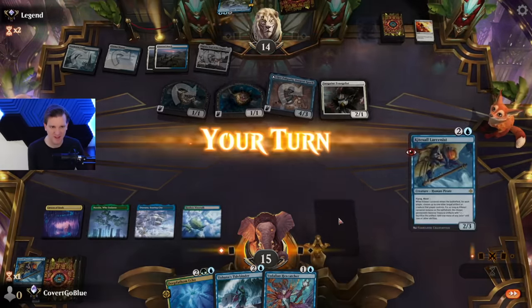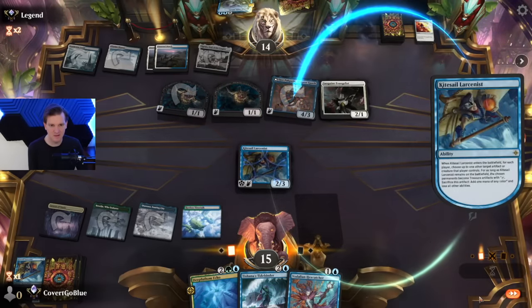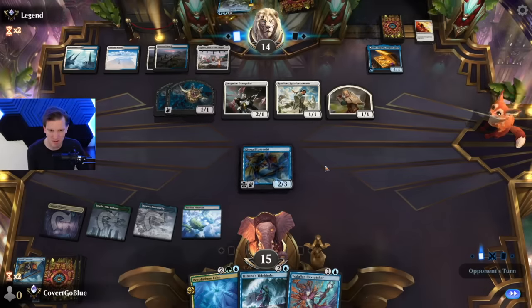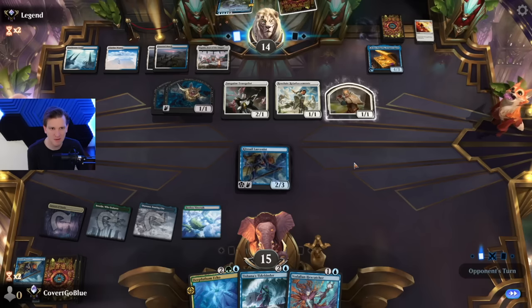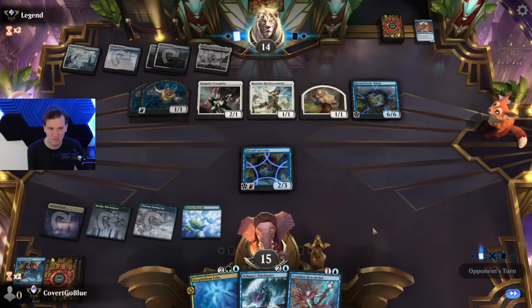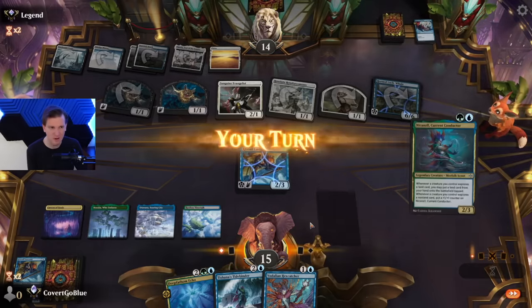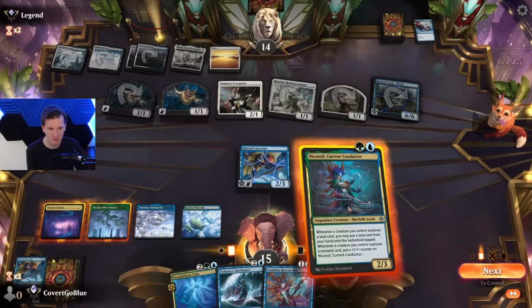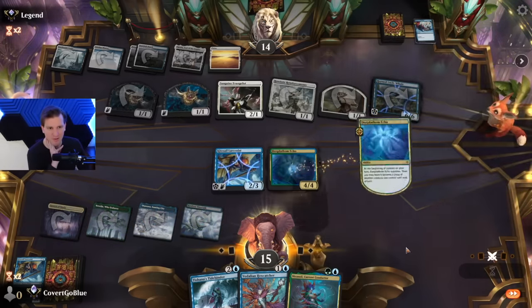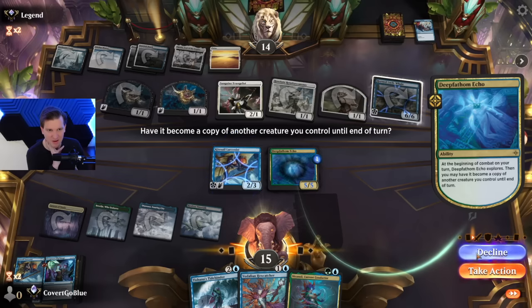I'm not sure what's up with the bats and the battle cry — that seems a little off to me. More creatures. They've got the whale — I don't know how I'm going to deal with that. Ready to attack? And convoke? Jesus. Meeting of the minds? Okay, at least it's not the 4/4. What can I do? I've got some okay blockers, but this 6/6 is a problem. I guess I have to start getting my echo up to a respectable size. Pilgrimage — that's a good way to keep stuff coming.